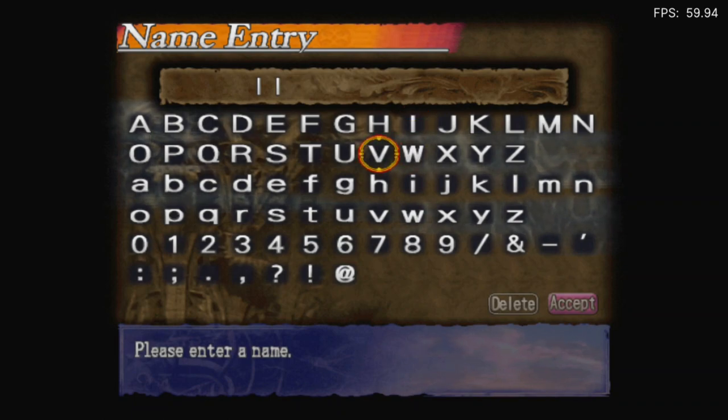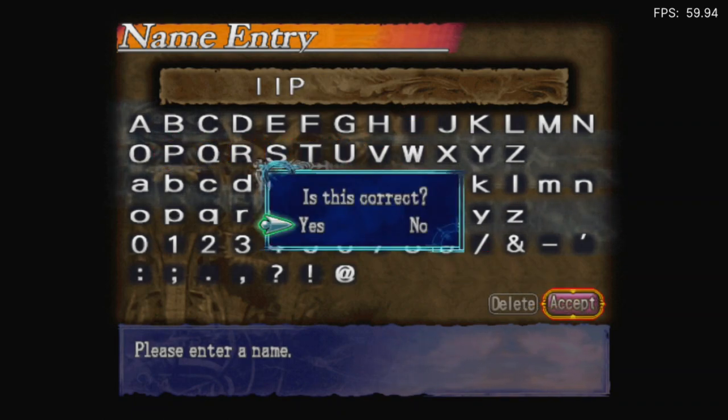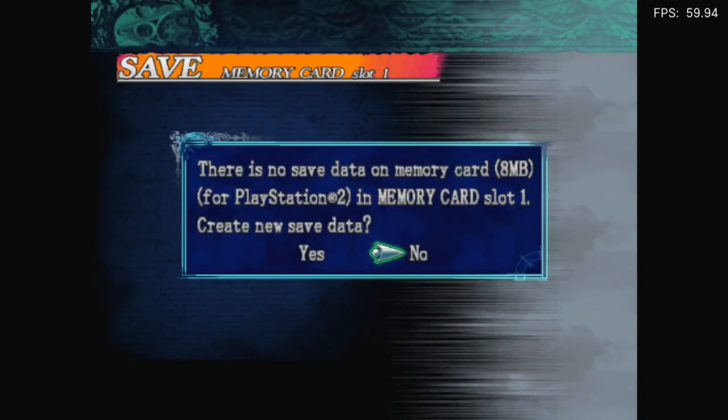Right, we're just going with the usual. E-E, E-E, I-I, P. There we go, it doesn't actually look like an H. I guess I'll save the data. Create new, sure.